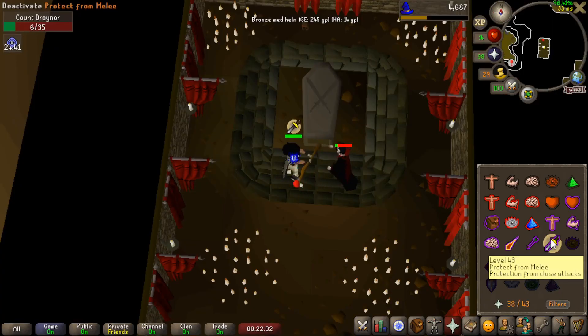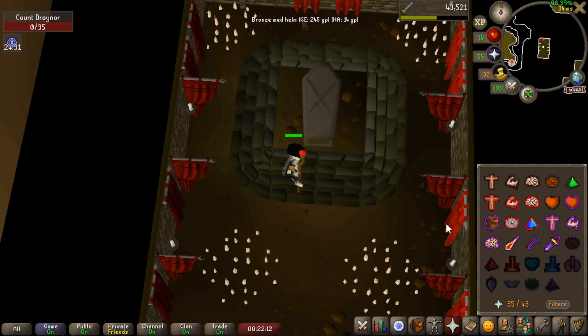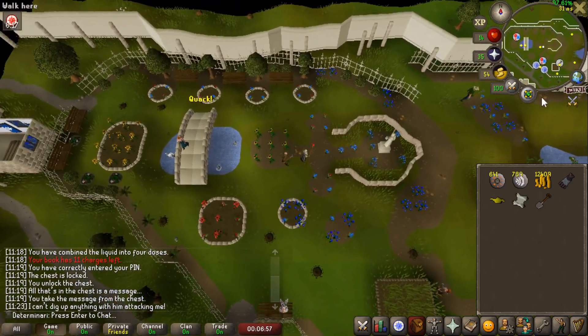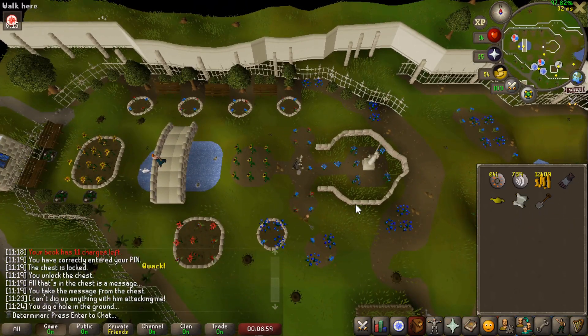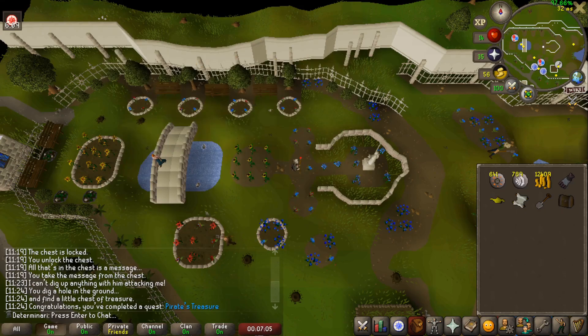Next, Vampire Slayer — I brought food for it for some reason, even though I have protection prayers. But oh well, a little bit of attack XP never hurt anybody. And finally, the easiest of the bunch: Pirate's Treasure, finished off by defacing some poor gardener's garden.